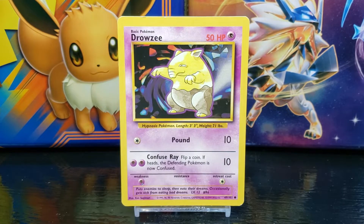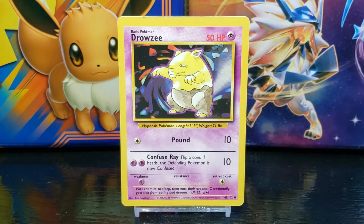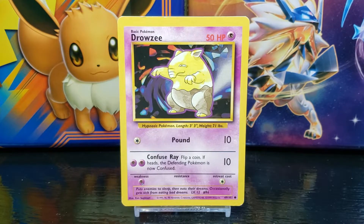You can see in the top left corner of the card that this is a Basic Stage Pokemon card. Pokemon cards are the main cards used in the game to battle your opponents. Basic Pokemon cards can be put into play directly without any requirements. Below the stage title you have the title of the card, which in this case is Drowzee.